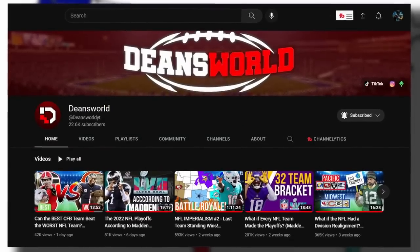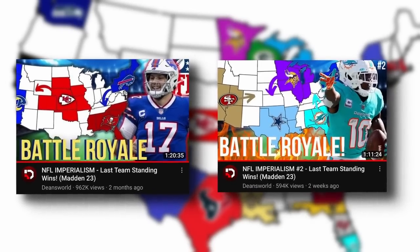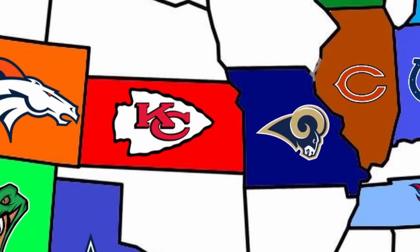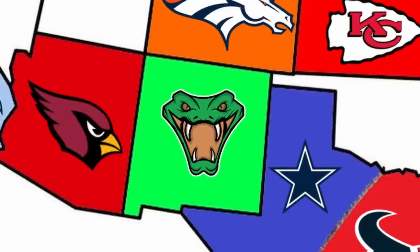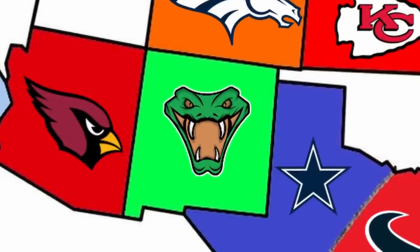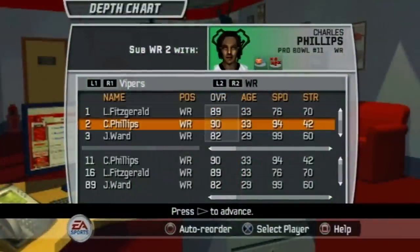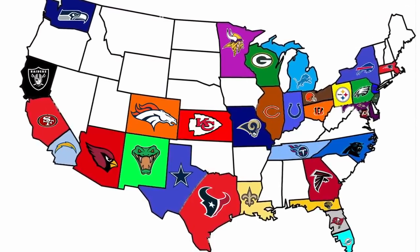I want to give a huge shout out to Dean's World for coming up with this concept. Go check out his own NFL imperialism videos and give a sub to his channel while you're at it. I know that the Chiefs don't play in Kansas, but the Rams are also in St. Louis here, so I just figured I'd give them each their own state. And as you see down in New Mexico, I also included the Albuquerque Vipers from my Madden 07 franchise with mostly a generic roster, but I did give them quarterback Orlando Cross and receiver Charles Phillips. And without further ado, NFL imperialism begins now.